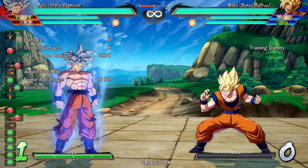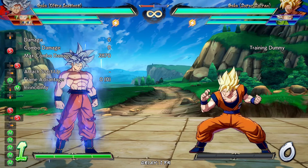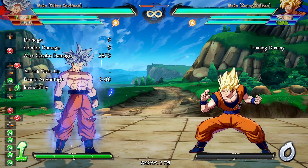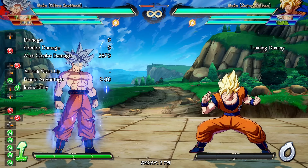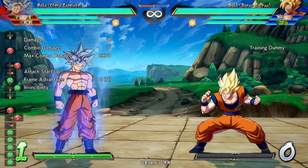The patch notes discuss changes to Shining Soul, UI Goku's 6S attack, and how there's been adjusted timing for storing inputs for 5S and 2S, with UI Goku now facing the opponent when performing the next attack. However, in my testing, I have been able to find situations where UI Goku doesn't face the opponent during these.